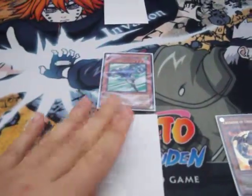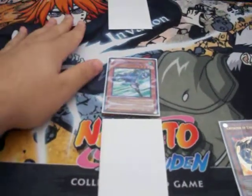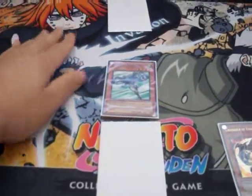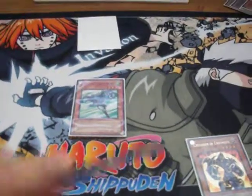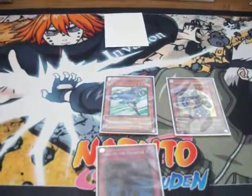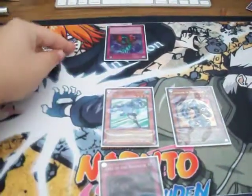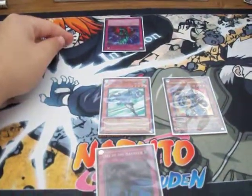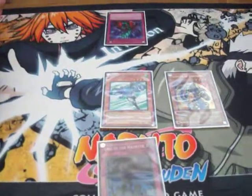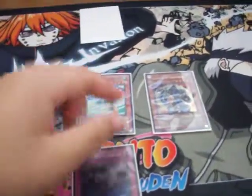You call Stratos' effect upon normal summon. They decide not to use Bottomless on Stratos. Then, chaining to Stratos' effect, you flip Call of the Haunted, which brings out Crusader. They say, 'I don't want you to have two beaters, I'm going to Bottomless you.' This you cannot do, and I'm going to explain why.